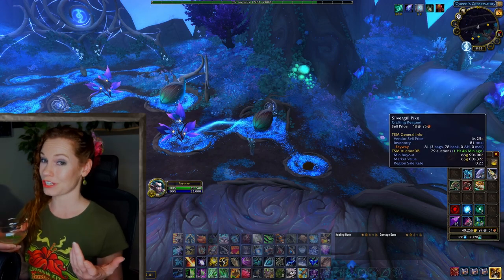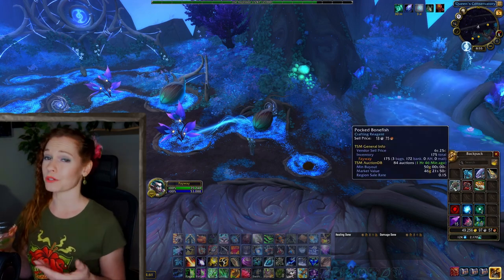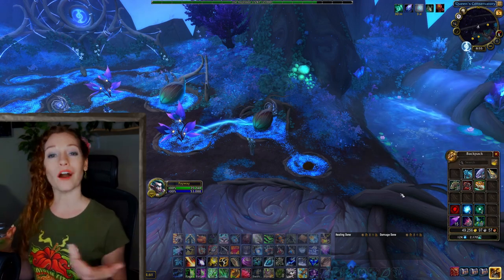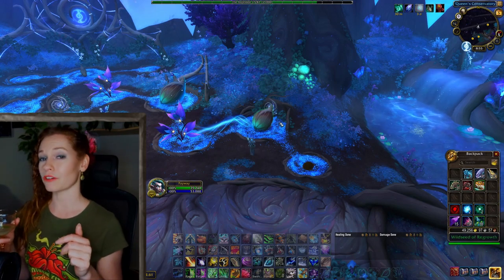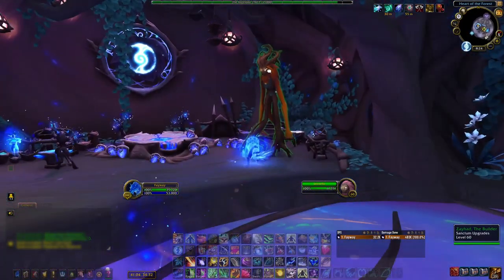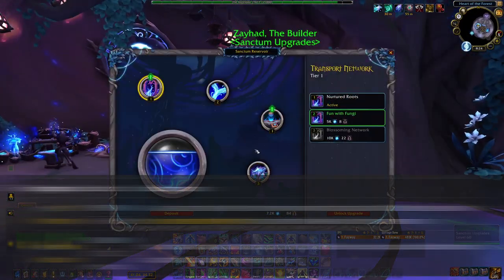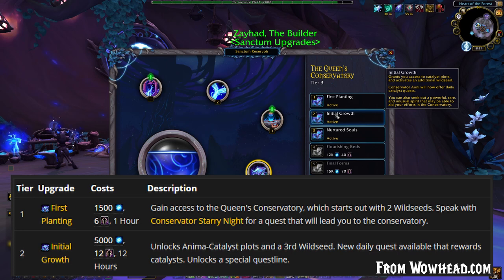If you do choose to check out the Queen's Conservatory, the premise is that you are nurturing spirits until they are ready to return to the cycle, at which time they offer you a chest containing your rewards. This video will focus on the first two of five tiers. The Conservatory is unlocked and improved by talking to Zehad the Builder and spending the required currencies. Tier 1 takes 1,500 anima, 6 redeemed souls, and 1 hour of time. Tier 2 needs 5,000 anima, 12 redeemed souls, and 12 hours of time.